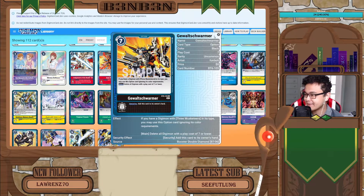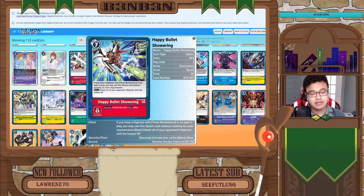Our next 7-cost option card is the red one. This one is relatively better in my opinion, but it's a lot more limited in terms of what you can kill. It has the same effect of if you have a Three Musketeers type, you can play this card without worrying about color requirements. And its main effect is: you delete all of your opponent's Digimon with the lowest DP. That can be relatively good if your opponent doesn't build a wide board, and you can destroy multiple Digimon that share the same DP.